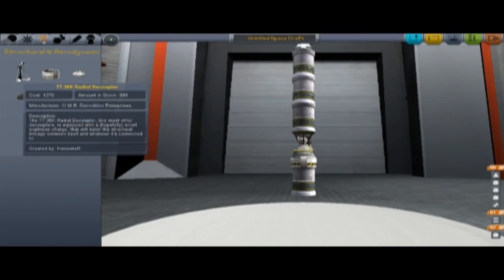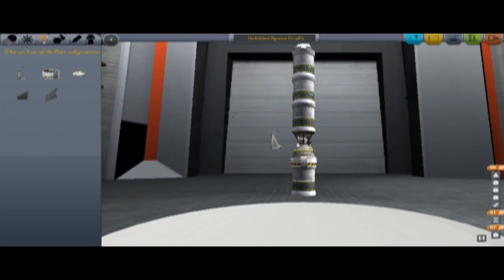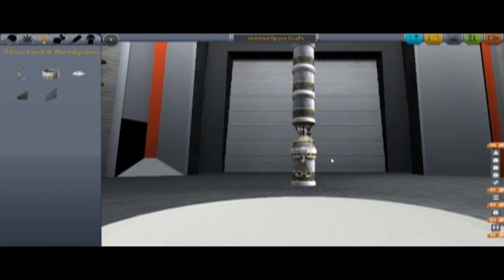The TT-38K radial decoupler, like most other decouplers, is equipped with a, hopefully... blah blah blah. Does this fit on the side? And it does. Score. Can I rotate this? Yes, I skipped the tutorial, I know. I'm awesome. I figured out how to zoom.